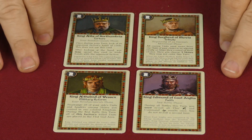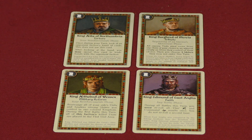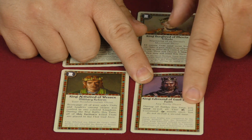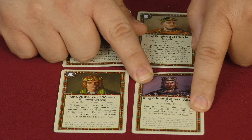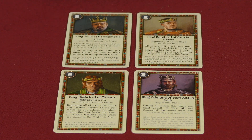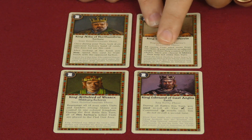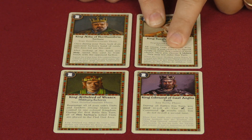The Kings module gives each faction a very powerful one-time-use event card that is discarded after use. For example, King Edmund of East Anglia can be played during any battle phase - during all battles that turn you must re-roll all flee and command results once, helping you look for more hits. Another card, King Burgred, is played at the beginning of an enemy's movement phase - all enemy units must move from one shire of your choice to an adjacent empty or friendly shire, and you then choose three shires they may not enter that turn.